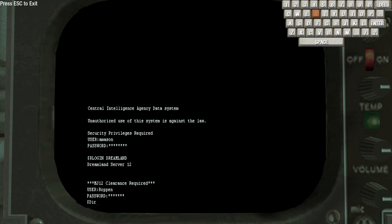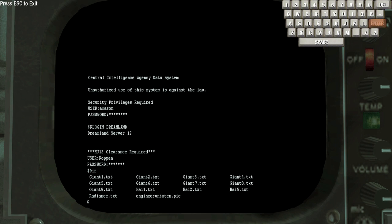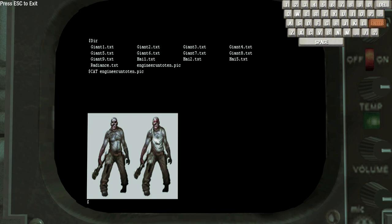Now, once you do this, you need to type in D-I-R, and you get a list of these files right here. What's really interesting is there's one file here called engineer-and-toten.pick. To open this, you type in cat, followed by a space and engineer-and-toten.pick, and then you get a picture there of some zombies.